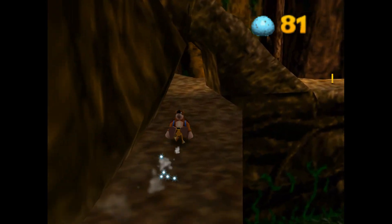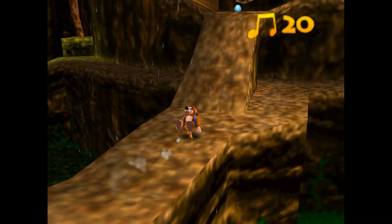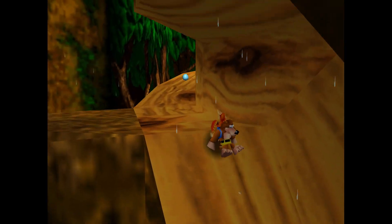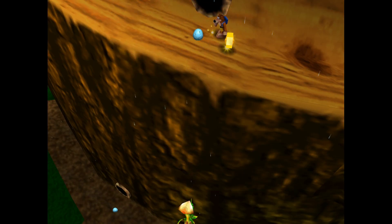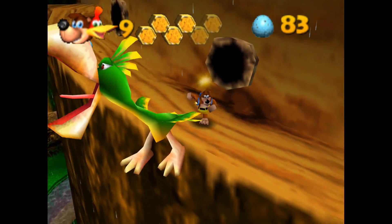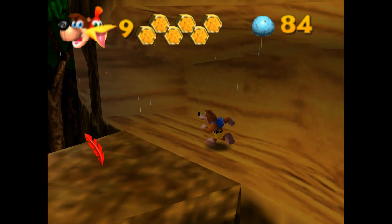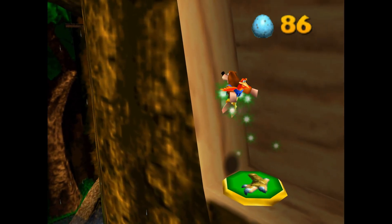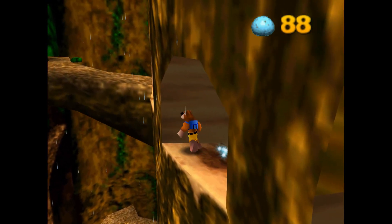I just saw Mumbo's Hut. In order to collect all of the music notes on this stage, you actually do not need the bee form, which is kind of nice. You can certainly turn into the bee — flying around may help you collect notes in springtime — but that form is not available in the other seasons. So if you don't have 25 Mumbo tokens, don't even worry about it. You will, of course, have to navigate the tree in this season and the others.